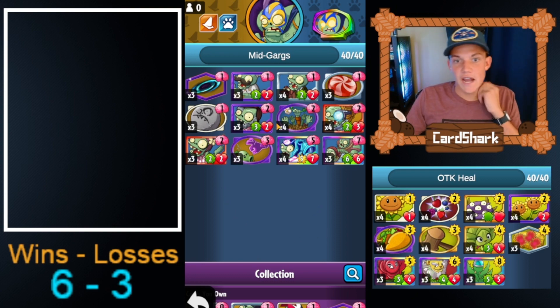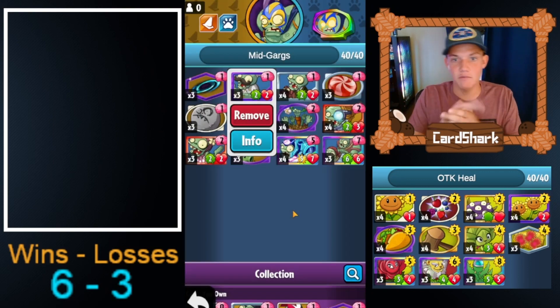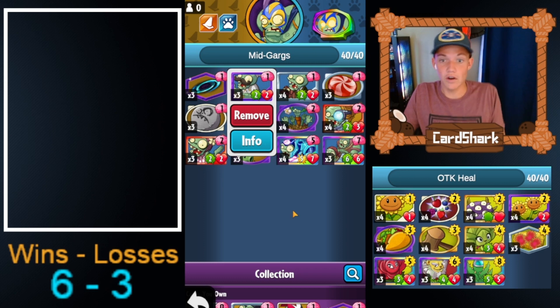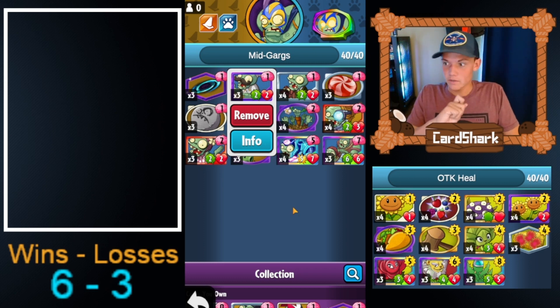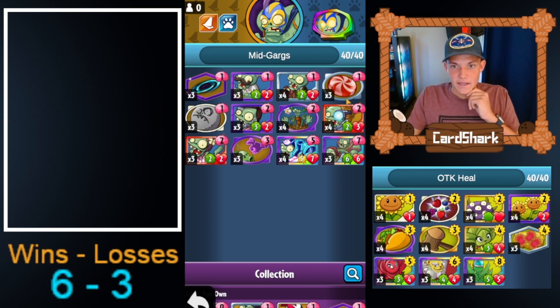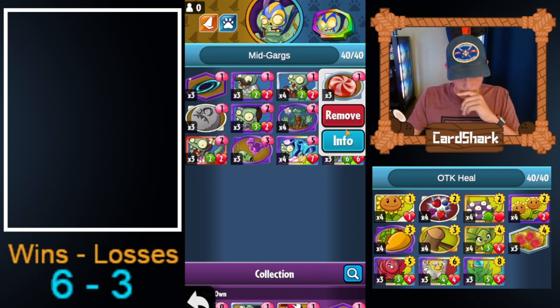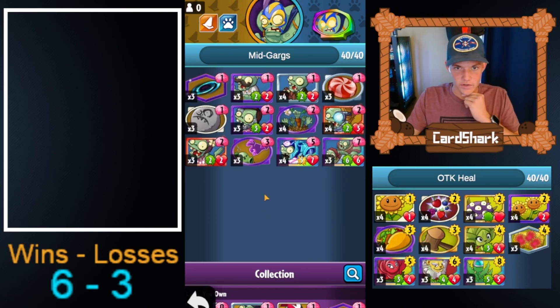I added in Cheese Cutter instead of Botanist into this deck. They were running Botanist so you could play it and then play the one-cost plant in front of the Garg Throwing Garg. I removed that because Cheese Cutter is really good by itself — starting out early game so you can conjure a bunch of cards. We may add that back in depending on how this deck does. We're also running Healthy Treats to buff the health of our Gargs.